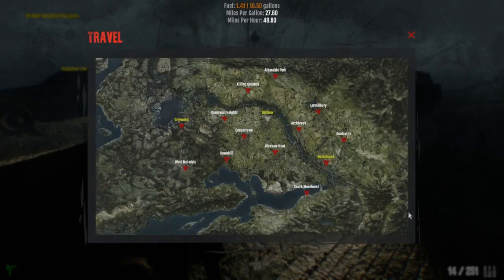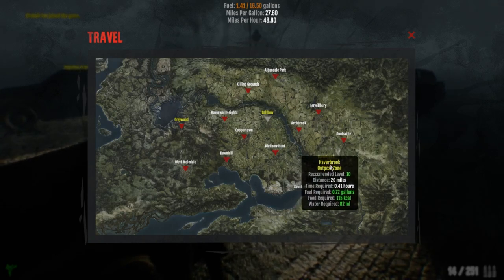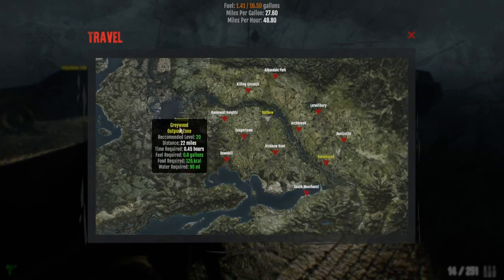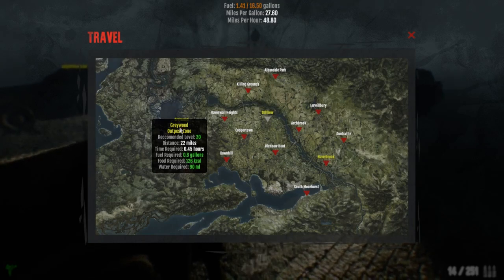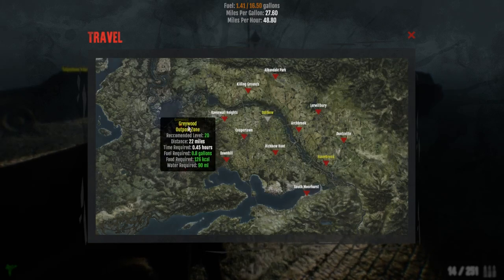On to the second part: on the car map where you travel around, you can now see that Dalbo, Greywood, and Haverbrook are now yellow because these are outpost zones — where your main outposts are at level 1, level 10, and level 20. He's made them yellow so you can easily see which areas have outposts. For newer players or people returning who've forgotten, this is a huge improvement — now they know how to get everywhere a lot easier.